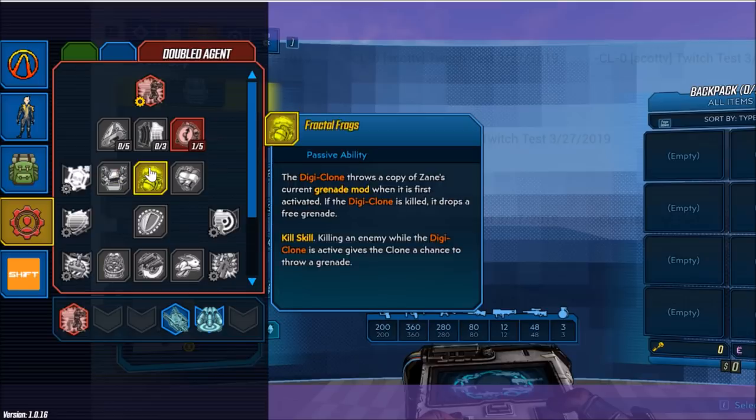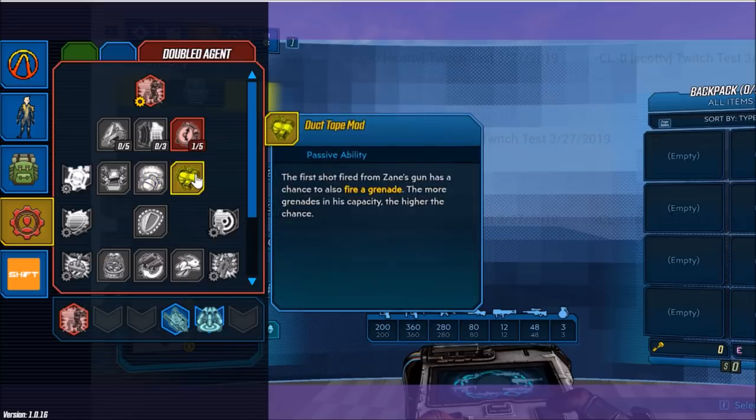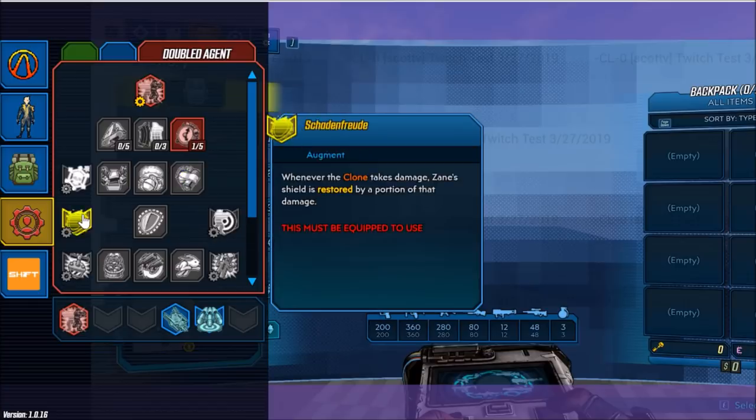Next we have Fractal Frags — the Digi-Clone throws a copy of Zane's current grenade mod when it is first activated. If the Digi-Clone is killed, it drops a free grenade. Killing an enemy while the Digi-Clone is active gives the clone a chance to throw a grenade. Next we have Duck Tape Mod — the first shot fired from Zane's gun has a chance to also fire a grenade; the more grenades in his capacity, the higher the chance. And Schadenfreude — whenever the clone takes damage, Zane's shield is restored by a portion of that damage.